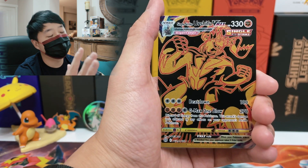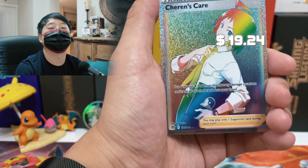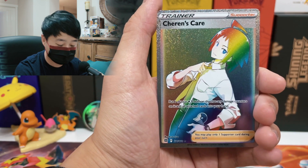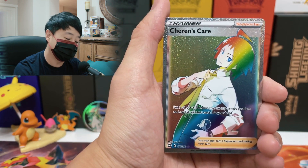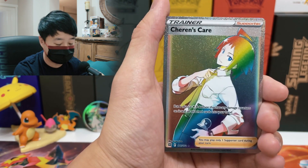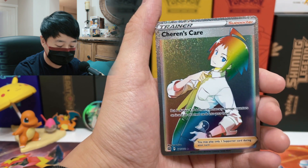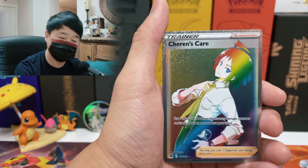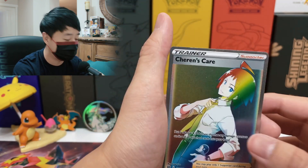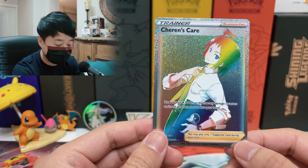And here's the god pull of the day: the gold Single Strike Urshifu VMAX taking the reverse spot — black background with gold and a red outline, so cool. The black part doesn't have the glossy texture but the Pokemon itself does. And our first rainbow rare for this set: Sharon's Care! I think this card appeared because I said the relationship was a one-way street, and the box responded with care. This has to be it — that's the prize pull of the day.